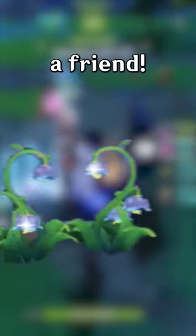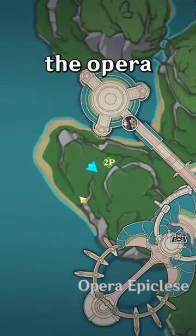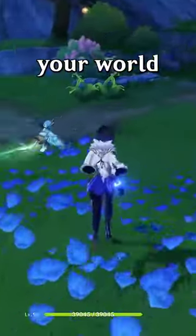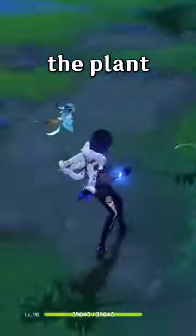To get this hidden chest, you have to have a friend. Head here next to the Opera Epiclass and look for this heart-shaped plant. Have a friend join your world and both of you stand by the plant to get it to spawn.